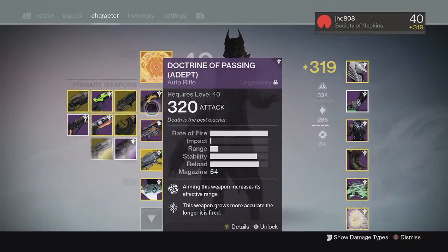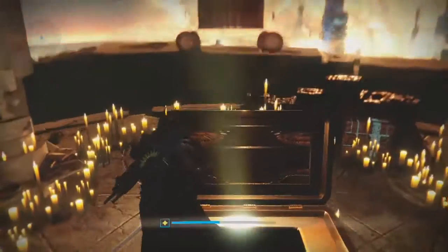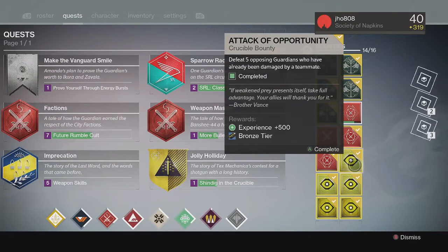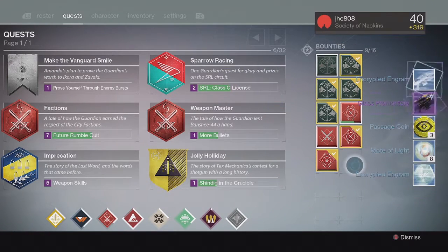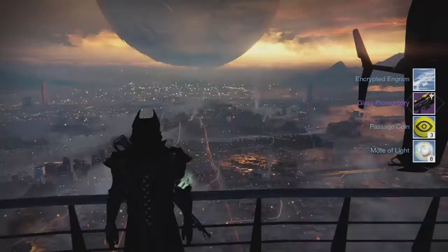We ended up getting ourselves an exotic — we got the Hawkmoon, and we also got an Inward Lamp adept. My Inward Lamp was at 311, so not the greatest drop on that one, but we got an exotic on that first chest. Opening up my Trials bounties, we got more passage coins, motes of light, and legendary marks. For the silver tier, we got unlucky with no exotic, and for the gold tier, we got the Glass Promontory, the Trials sniper rifle — pretty cool.